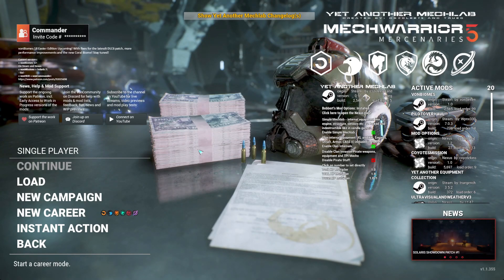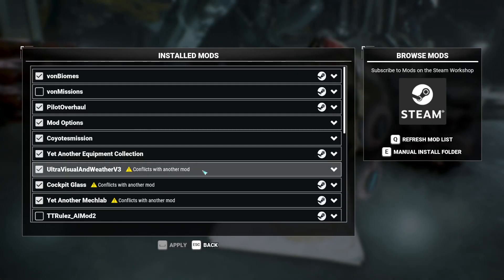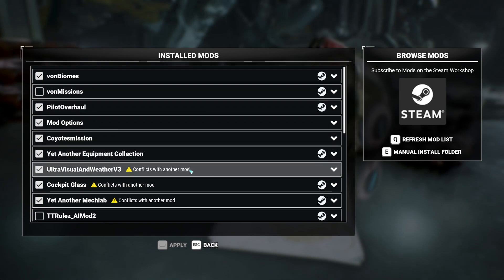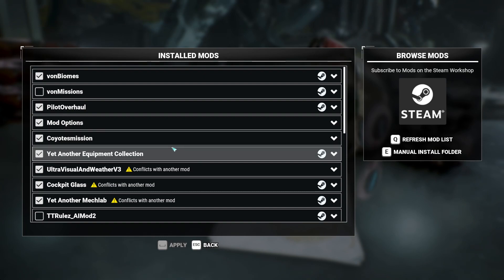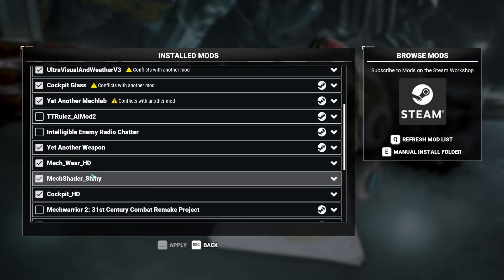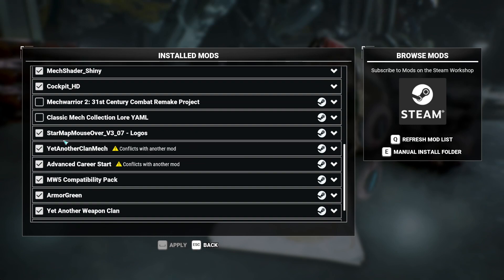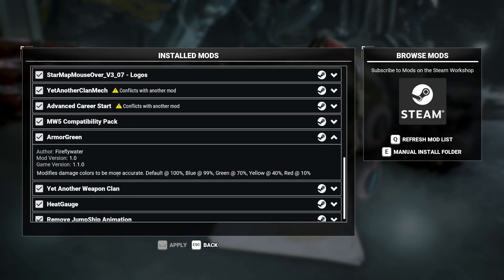I've got just piles and piles of mods. Lots of conflicts, but I think I've got everything running in the right order so everything's fine. We've got vonBiomes, Pilot Overhaul, Mod Options, Coyote's Mission Pack — the usual things. I've added Ultra Visual Weather, Cockpit Glass, MechWare HD, Mech Shader Shiny, and Cockpit HD for a bit of visual interest. Also mouse-over logos for the star maps, and Armor Greens which changes the paper dolls.